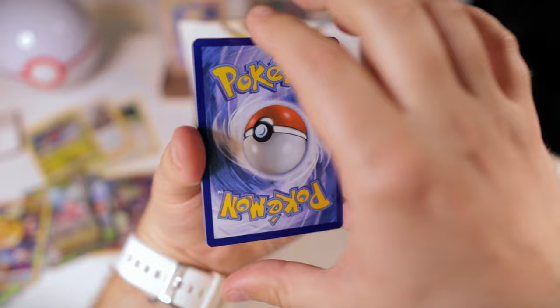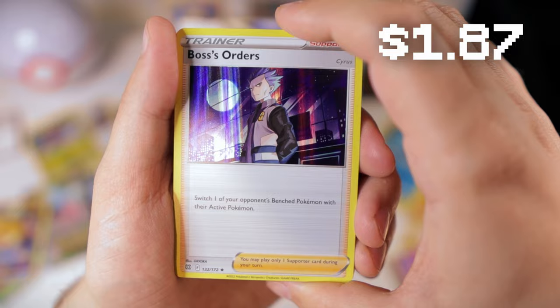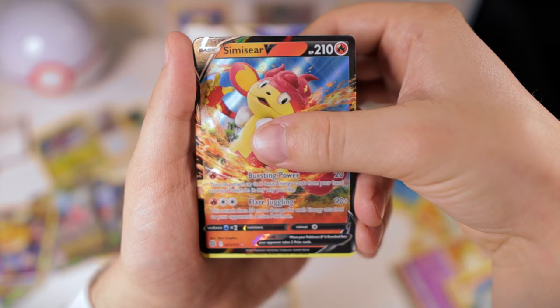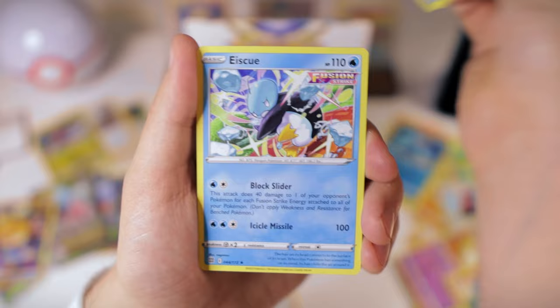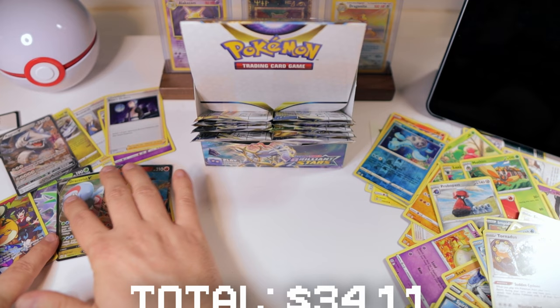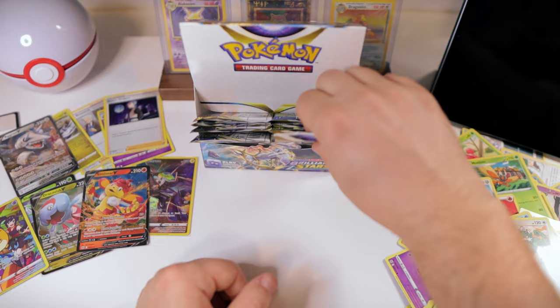Going through hits: Aggron V, Boss's Orders, Cid holo, Escavalier, Grimmsnarl, Sneasel V — adding a little bit of value. Lapras non-holo — I hope there's a holo version of that. Manaphy, Tornadus, Dusknoir. Just a little bit from that lot. Got some hits stacking up, but the hits I've been getting I'm not all that thrilled about — we've got several but not the coolest ones we could get.